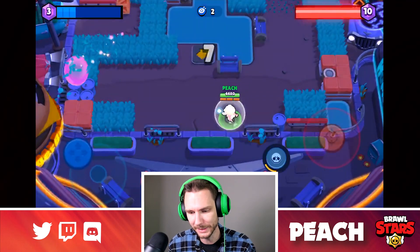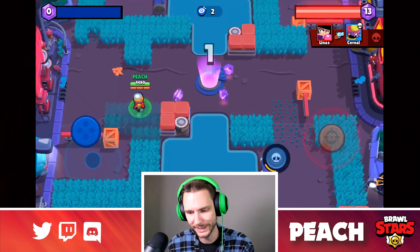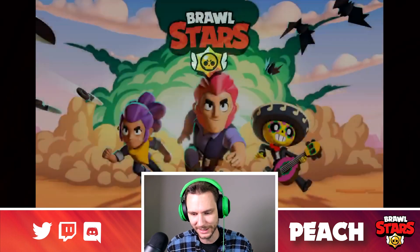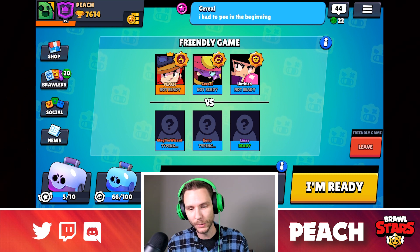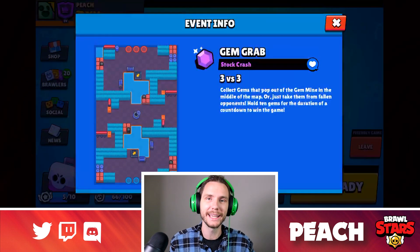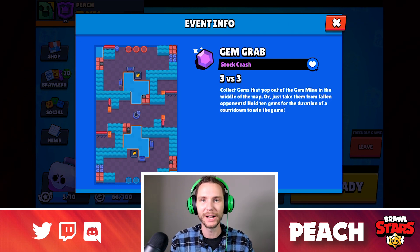I just get rocked by Jesse's turret there, and with eight seconds left the other team is going to take this win. They came away with three wins and we only had two. But that was the secret map inside of Brawl Stars that you've probably never seen, and those are the new star powers. Let me know what you think about the map and the star powers. Hope you enjoyed it — make sure to like and subscribe, and follow me on Twitter. I'll see you in the next episode. Peace out.